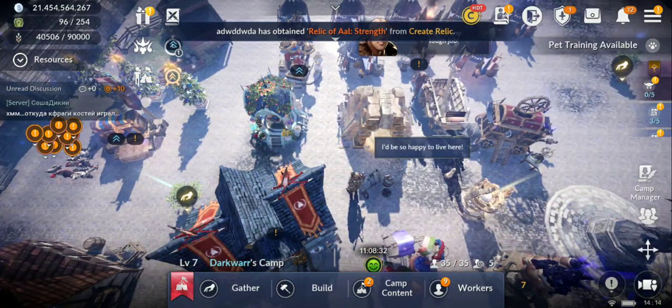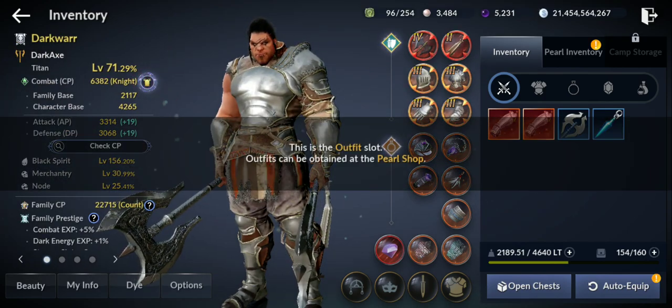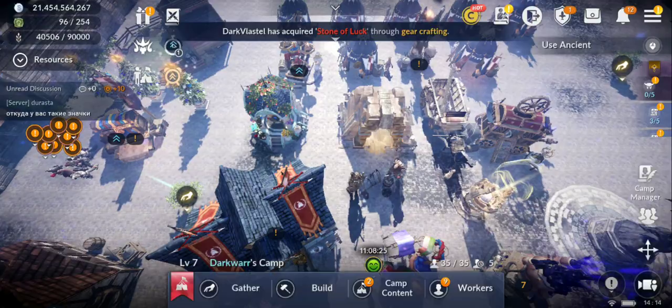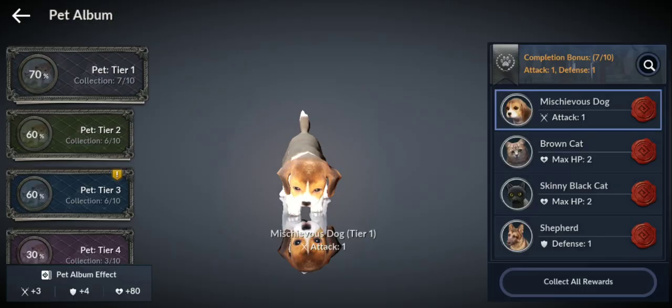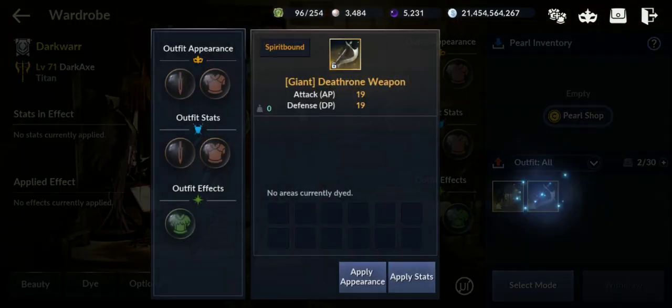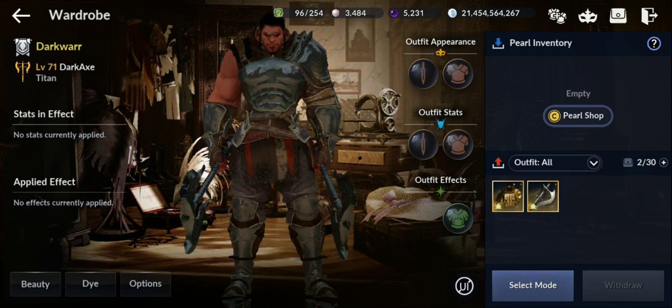Let's check the wardrobe. If you go to your character, you'll see your outfits are no longer in the character menu. You can find them now in the wardrobe, near the pet album. They are right here — you just need to equip them.